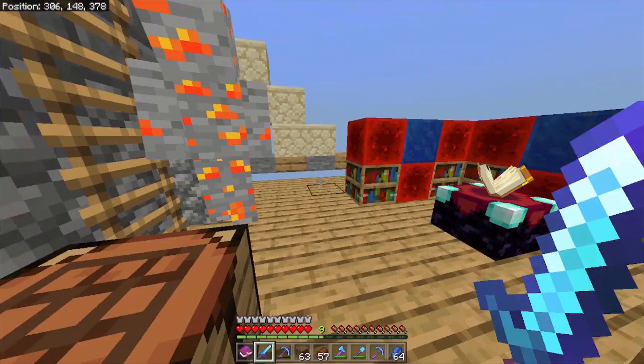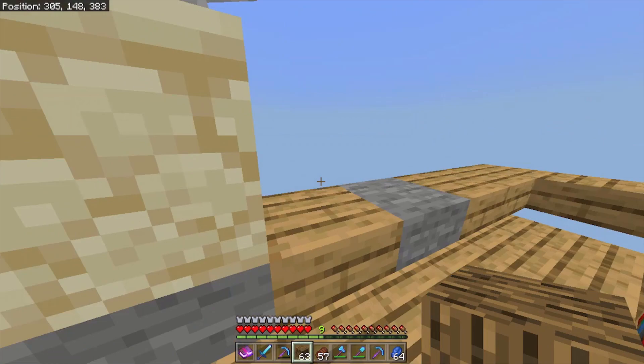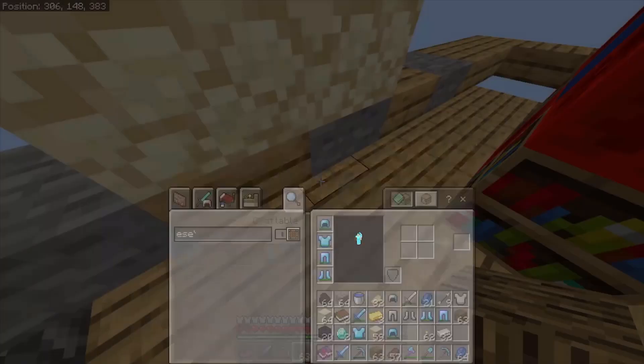Another really good strategy is to go into other people's mines and mine leftover redstone. Most people don't mine redstone because it doesn't have any uses, but it gives you a bunch of XP, making it worthwhile to quickly run through a branch mine and get all the redstone you can.